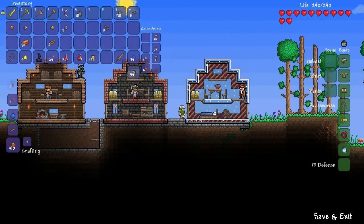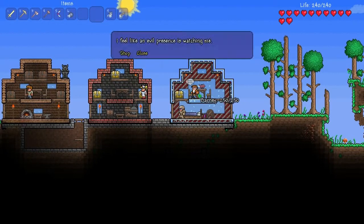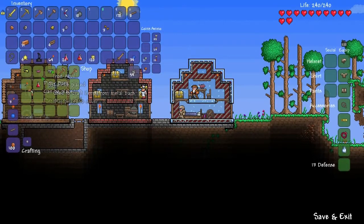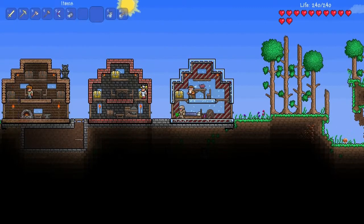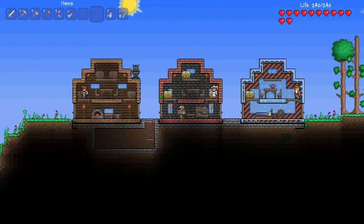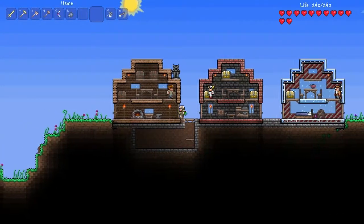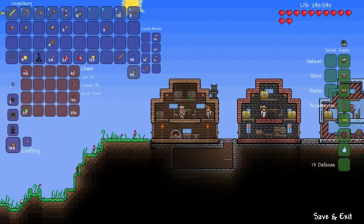So the next set of armor we're getting is gold. And it's time to work on my house — what am I selling? We've got to work on the demolitions house because he's gonna be next. I have 18 bombs. God dang, that is annoying. I gotta take care of it.